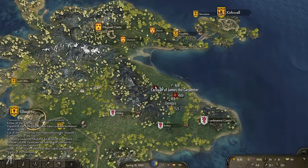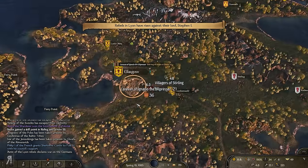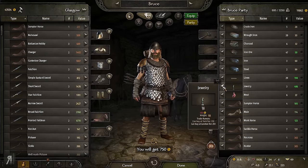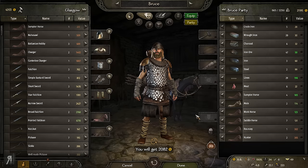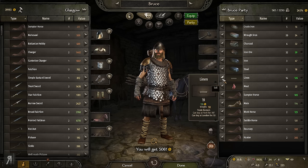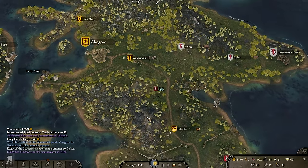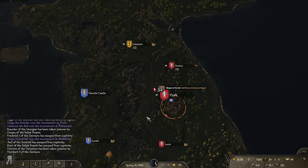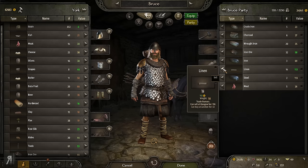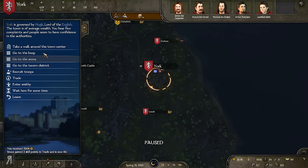Scotland wouldn't let me become a mercenary because they're not at war with any faction right now, which is quite disappointing. We're selling the jewelry, which will sell for a significant amount, and selling some iron ore and linen too — that gets me another 5,000. You can see exactly why trade skill is so incredibly useful. I now have 24,000, and we started this episode with about 12,000 — we basically doubled our money. There's another 3,000 on top of that.